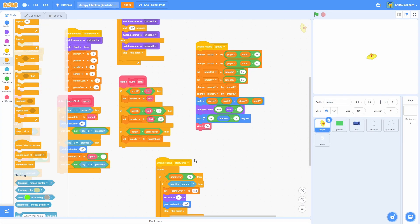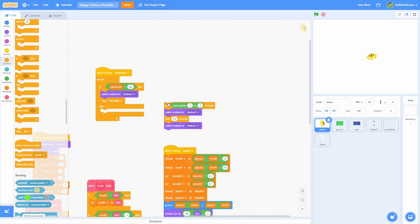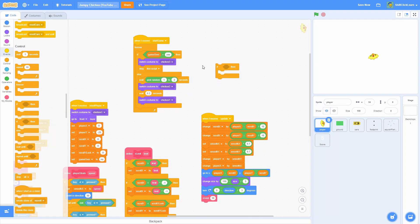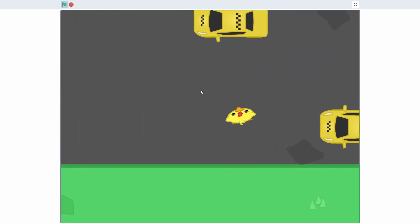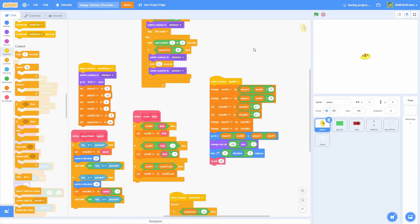After some debugging, adding if game over equals yes then switch to chicken 3 and immediately stop this script — otherwise wait and do the animation — fixes the delay. Also switch costume to chicken 3 on the if touching car check. With an additional if game over equals no underneath, getting hit by a car now immediately squashes the chicken without any blinking.